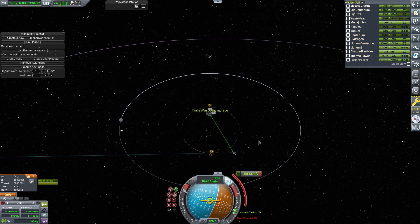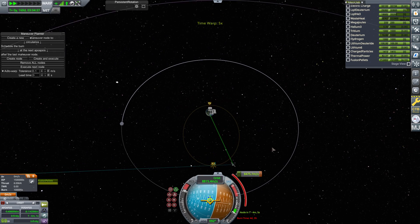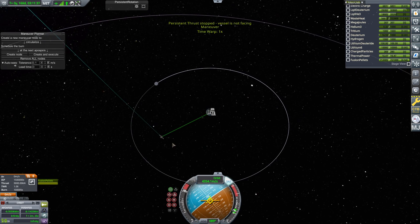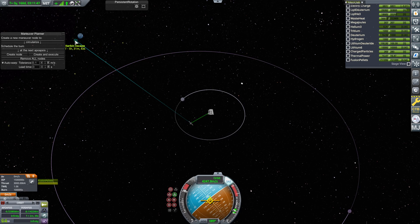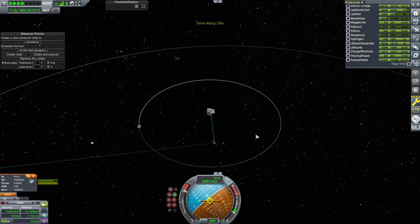Let's go ahead and slap on that decelerator. That's actually going to put us in a clockwise orbit, which is not ideal, but we will have plenty more delta-V than we need to correct that. Retrograde is what we want — we'll be decelerating. You can see we're not going to overshoot now because our escape time is going up. That's how you can tell if you're going to overshoot or not. Let's go ahead and do a little bit of time acceleration.